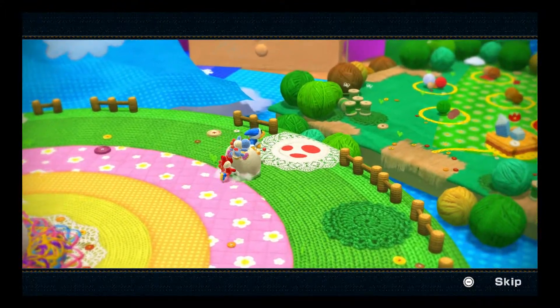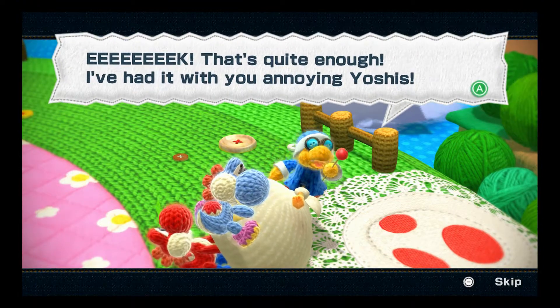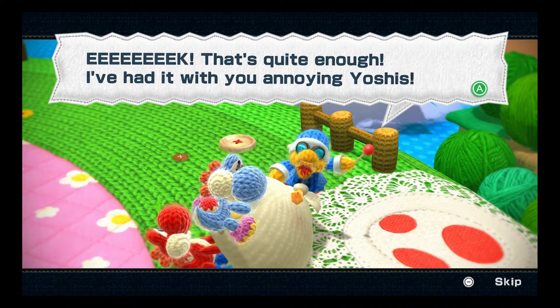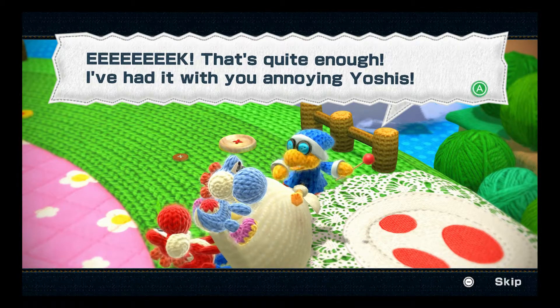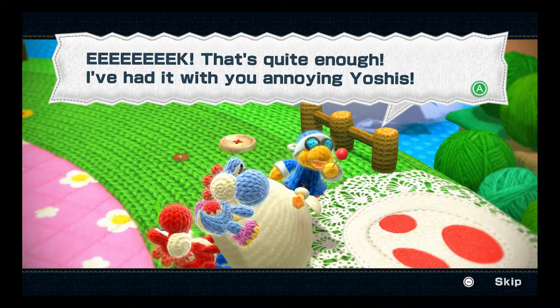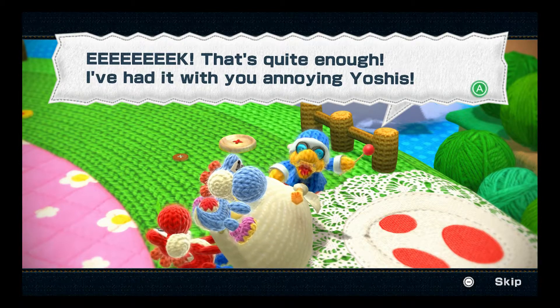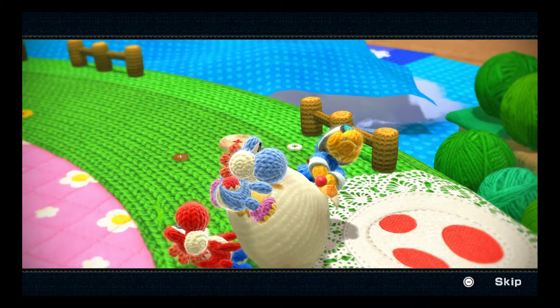"Give me back my Yoshi friends." I don't understand — there are two Yoshis left and he has a magic wand. Why didn't he turn them into yarn too? I mean, it would make for a really short game, but I'm really curious. "Eek! That's quite enough! I've had it with you annoying Yoshis!" I love the animation in this, I love the color.